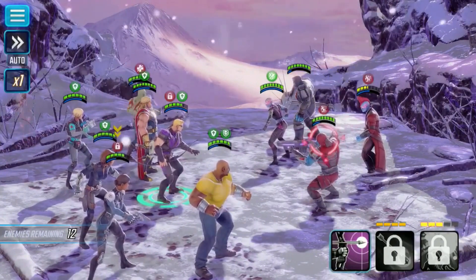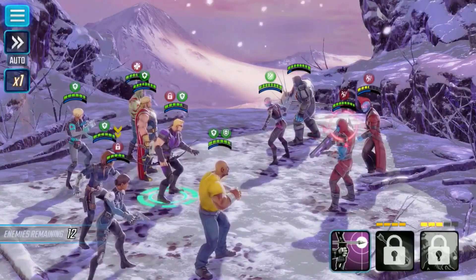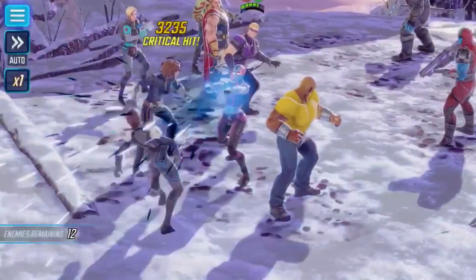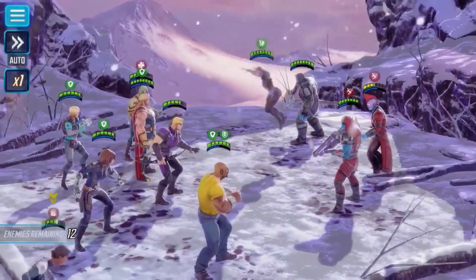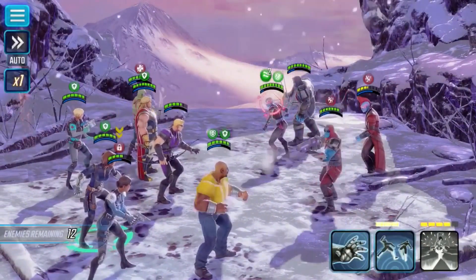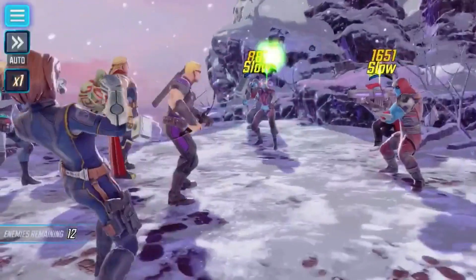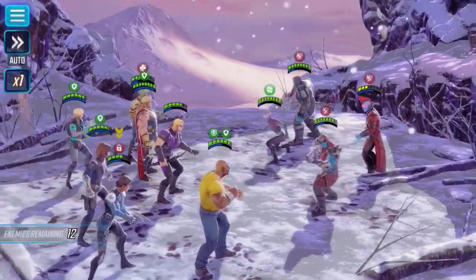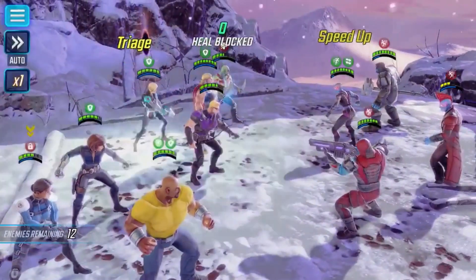We're back on Korath now — we're going to hit ability one. So Hawkeye says: the city is flying, we're fighting an army of robots, and I only have a bow and arrow. None of this makes any sense. So what are you doing with a bow and arrow, Hawkeye?